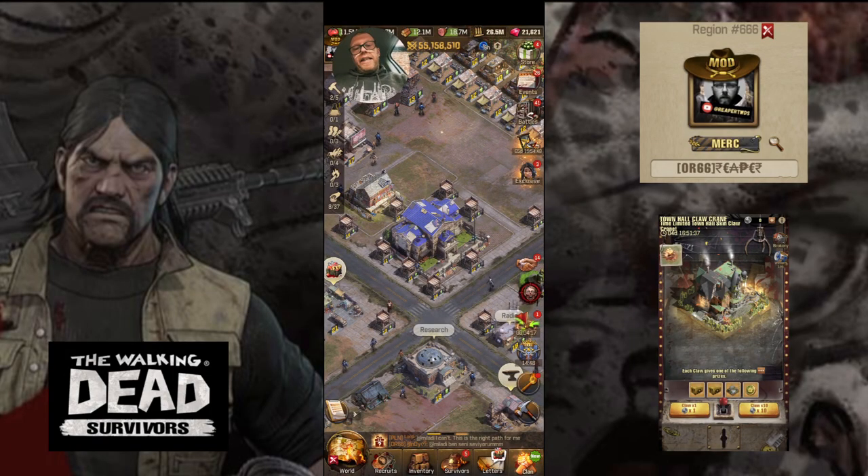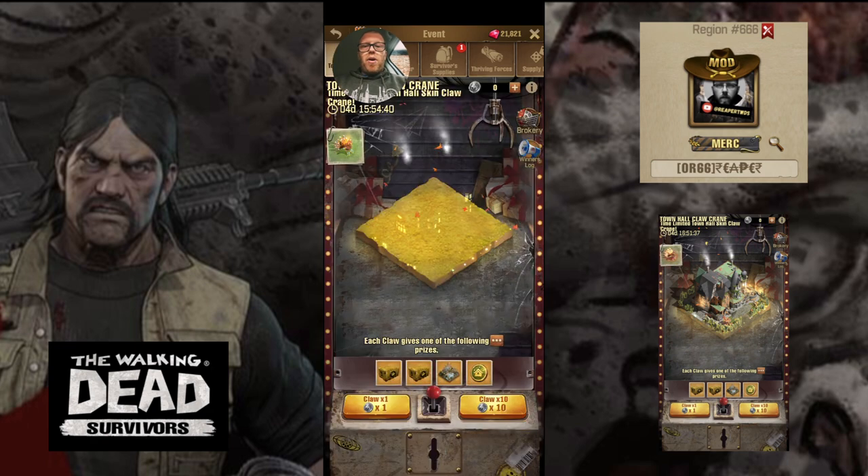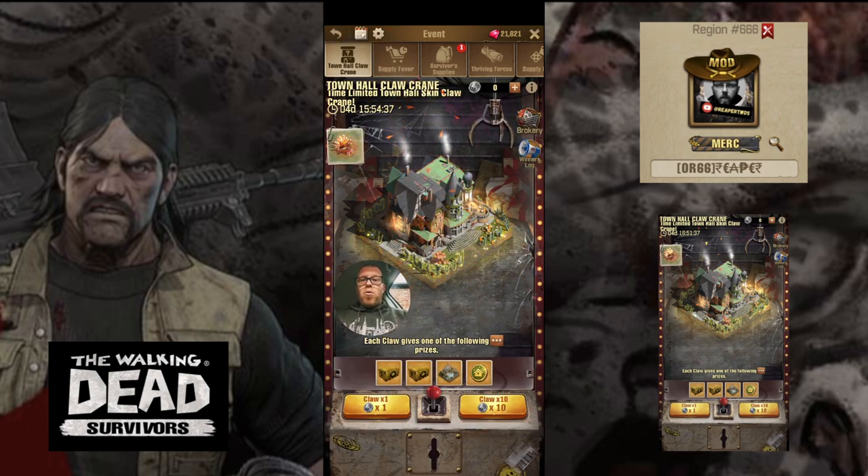Welcome back survivors, another new video for you today. In regards to a new event that's gone live this morning — it's going to be quite self-explanatory. We have the Town Hall Claw Crane, a time-limited Town Hall skin event. We saw the advertisements yesterday and it went live today. Since the update the game appears to be here, so I thought I'd jump on and record my first look at it.